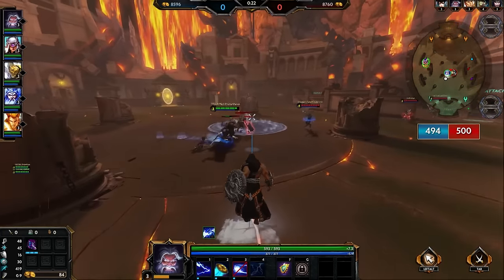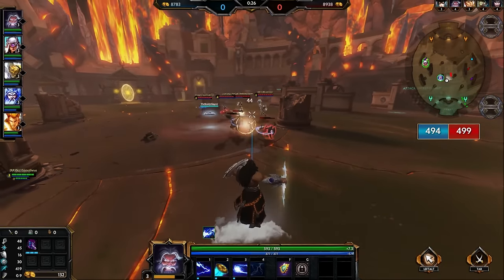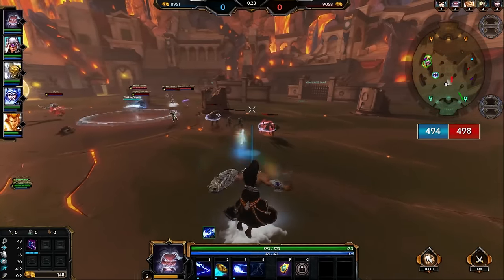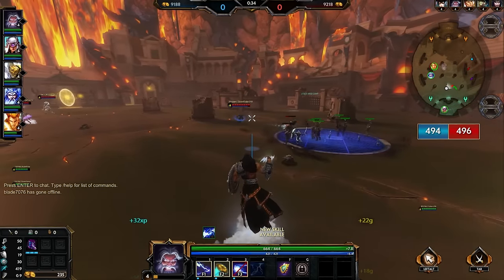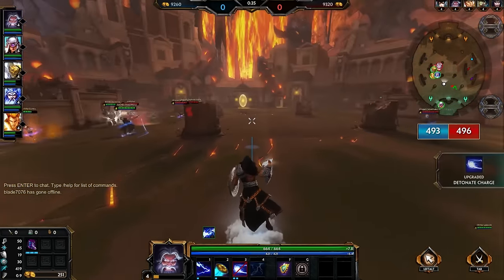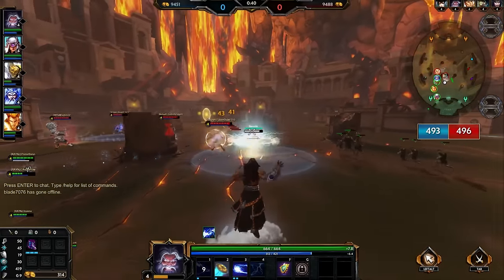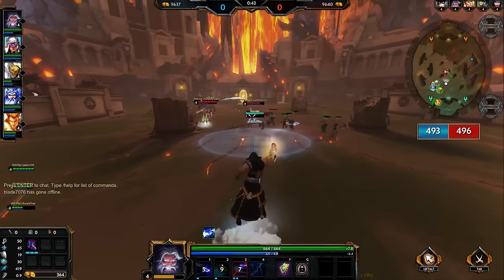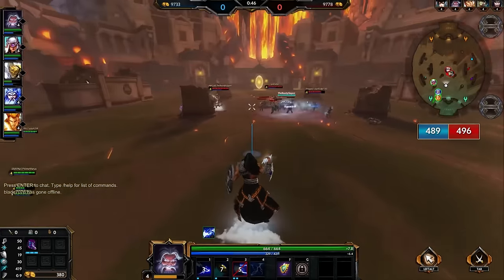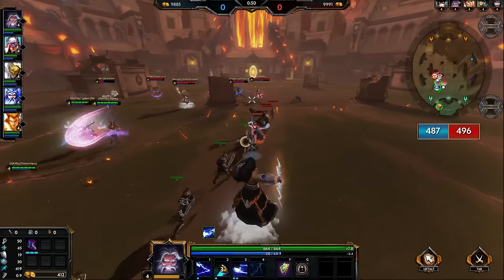I'll be walking over Zeus' combo, how to play and build him in this guide, and you'll be seeing the gameplay in action yourself. Zeus is a very fun mage, one of the easier mages nowadays to pick up and play and do well with. So if you're a beginner and you like mages, Zeus may be the one for you. But Zeus also brings a lot to the table, even in the highest level professional Smite pro league competition, because Zeus is absolutely amazing at dishing out damage — area damage specifically.